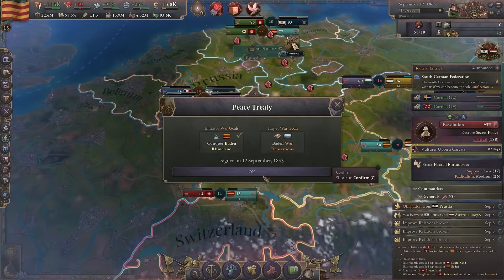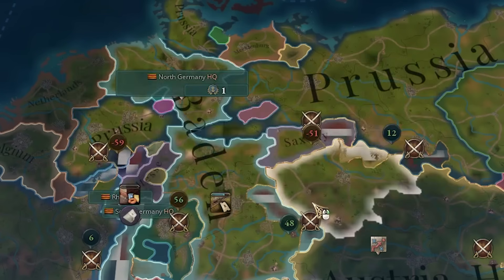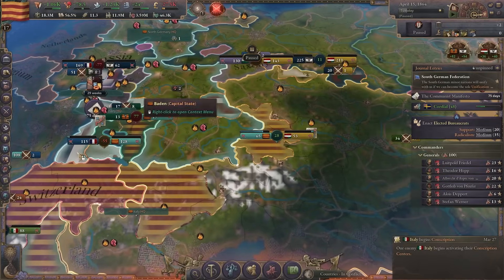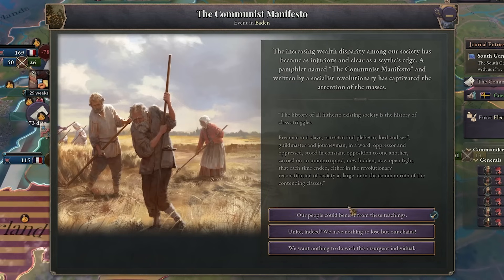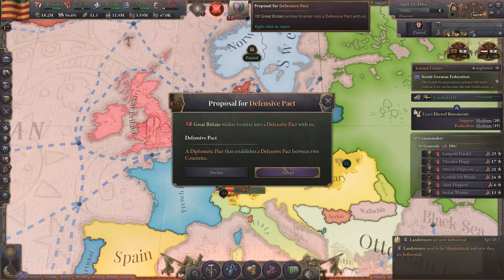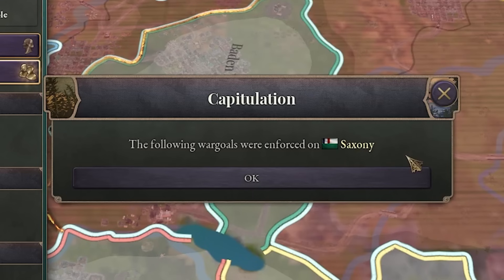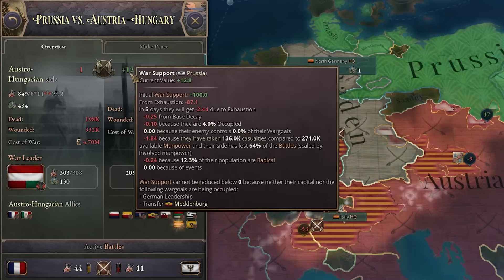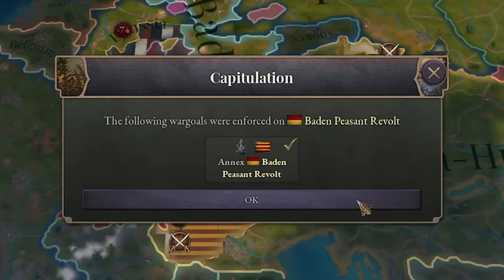At least we can annex Bavaria. Now there we have the revolution. Prussia conquered Hamburg. We're occupying the Austrian capital, but the French are occupying our capital — so that's not great. We also got a communist manifesto right now and a defensive pact with Britain. Austria is taking over too many people and Saxony became a French puppet. But the Austrians are in the negative, so maybe we can win this. At least the civil war is over.